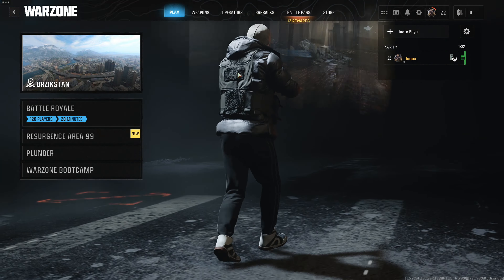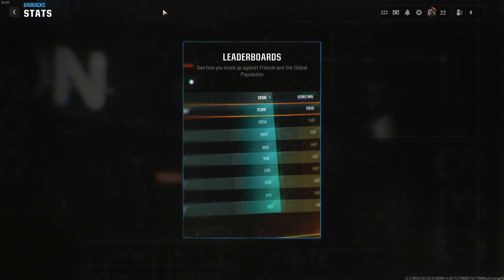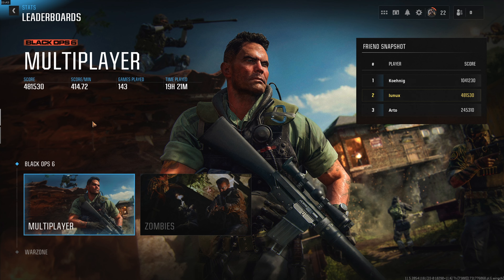First go to the top of your display, then to Barracks. Now four different options appear: Progression, Challenges, Customize, and Stats. Go to Stats and then to Leaderboards. On Leaderboards you have different options again.